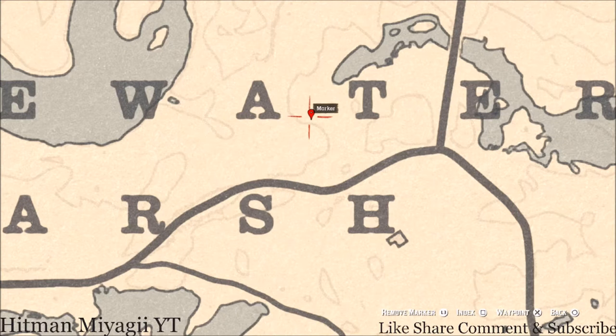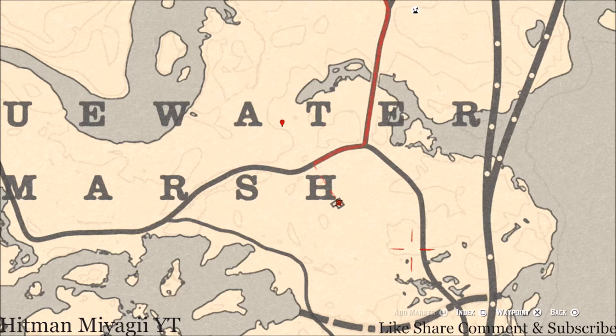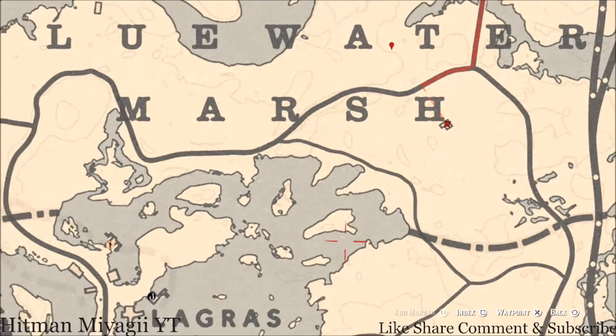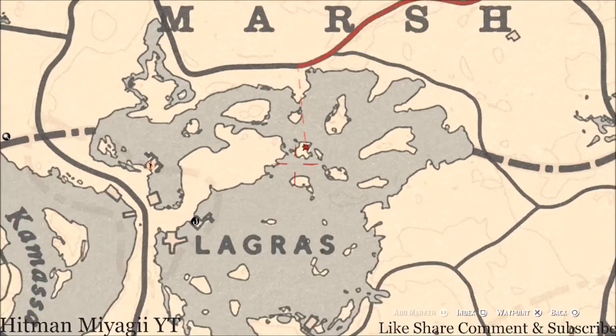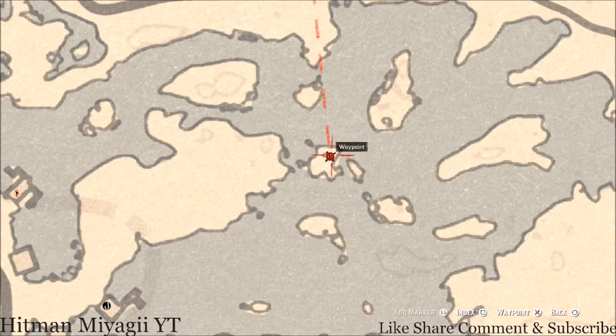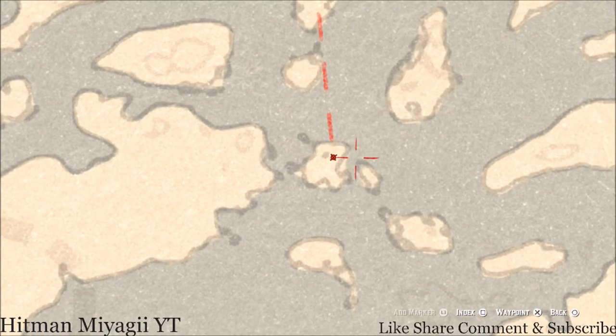Inside the house by the H of Marsh, right here at this location, you guys will get a Nine of Wands tarot card. This Nine of Wands tarot card is inside the house on the dinner table. Over here on this little island right above the word 'Look Raw,' right next to that dot, you guys will get a coin. Pull out your metal detector right next to this dot — I think that dot is a tree — and that's what you will get.